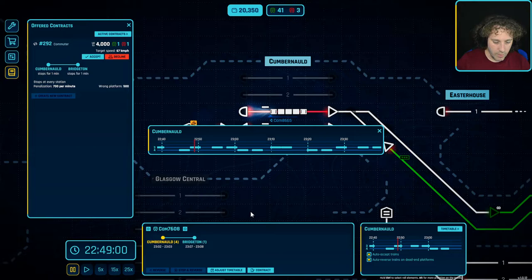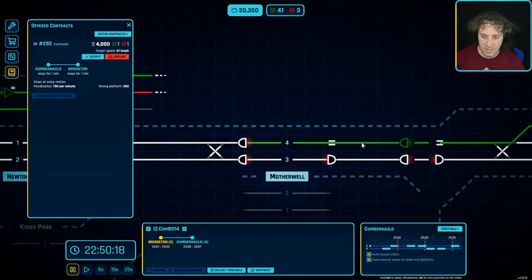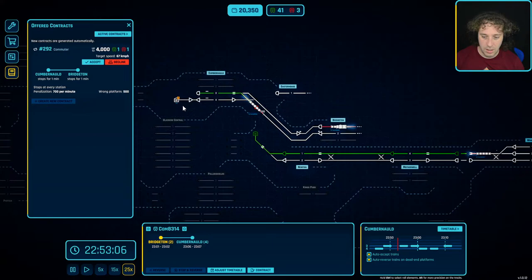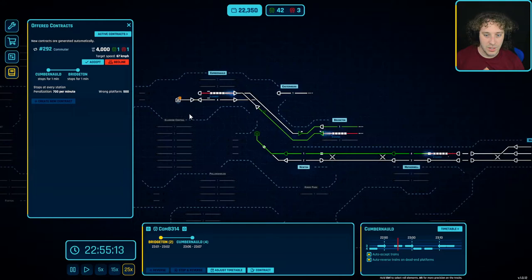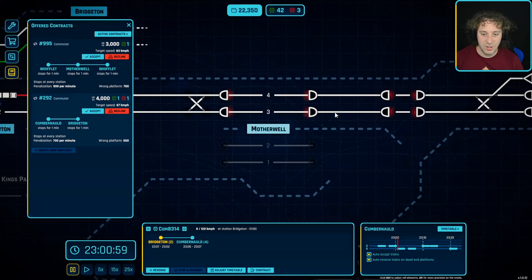Now we've got the departure sensor, the train will leave by itself - fantastic. We've got another commuter contract but that part of the network isn't connected up. I think if we check the timetable, this is the train we're going to be dispatching with the new contract. It comes into the coach yard, we give it a minute, then we accept this one from coach yard onto platform four. Hopefully it doesn't mess up with other trains too much - it'll have to wait a moment but this is its trial.